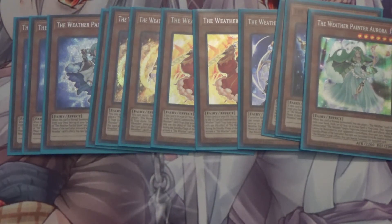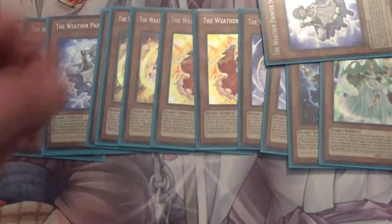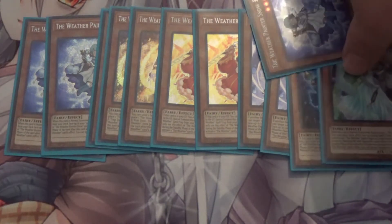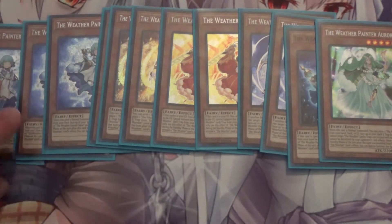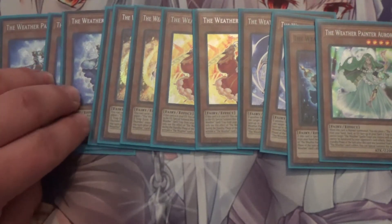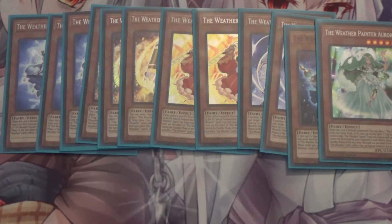All the Weather Painters have a secondary effect: when they're banished to activate a weather effect, you can special summon them during the standby phase — either yours or your opponent's. The cool thing is they can dodge a lot of removal and destruction, similar to how Prank-Kids works, because they're all quick effects.